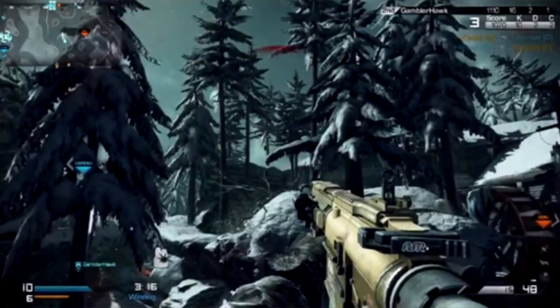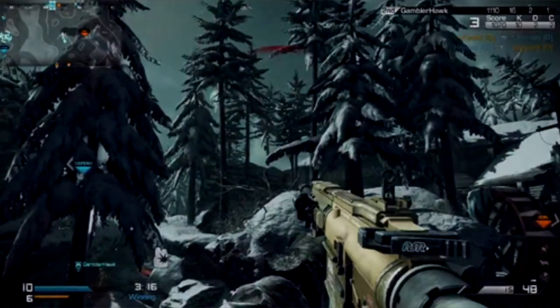The first one I'm going to start off with is Whiteout. This reminds me of Derail from MW2 or MW3 — can't quite remember. It reminds me of Derail because it's got white trees in the background, so it's obviously a snowy map. You can see there are lots and lots of trees everywhere. You may have seen this map and the next map in particular.